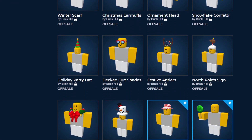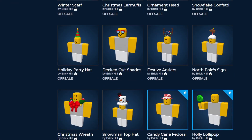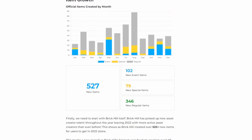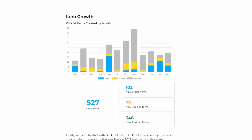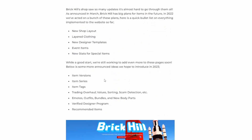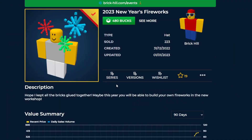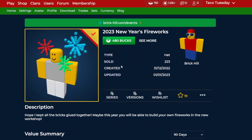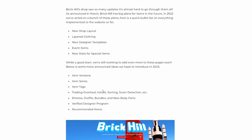Those were the things that happened for the winter event and New Year's — definitely a pretty good mix. In their blog post, they gave shoutouts to top developers and top asset creators, went over some items and events, and mentioned things they want to introduce this next year: item versions, item series, item tags. You can see those features here as little icons — series, versions, and wishlist — though you can't actually interact with them yet.